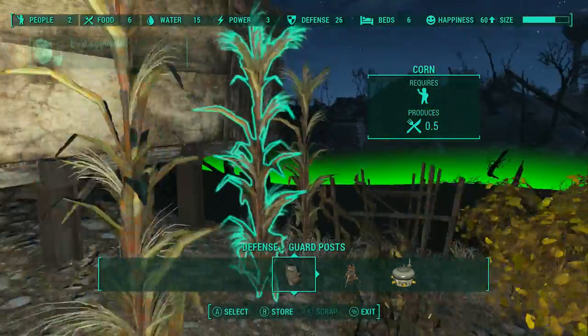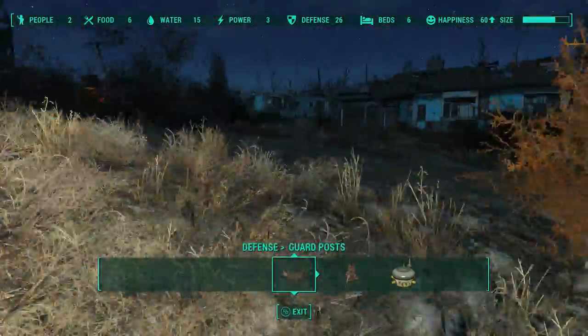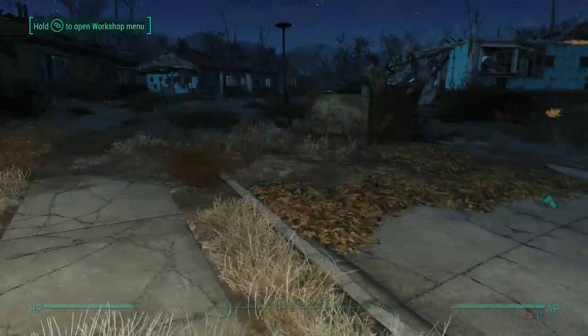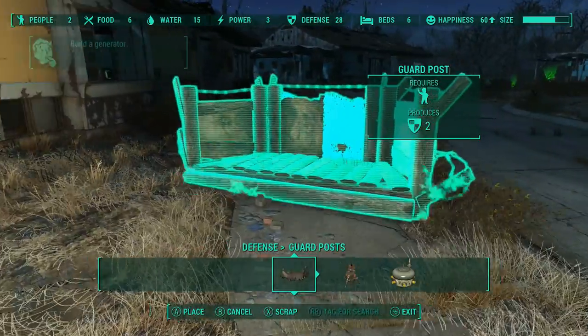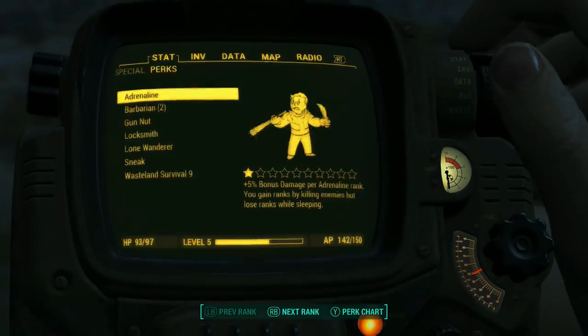I'm going to assign her to these crops and now wait. I know I've got six crops right here, so she's at six. Now I double check — are all these green? Yes. Good. There are no more plants in this settlement that I missed, because she would go for those first since they were here first. All right, she's assigned, she's set up. He's assigned, he's set up. Got the beacon. Turned off the beacon.